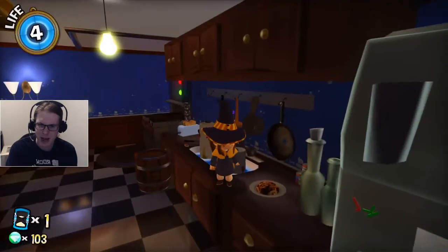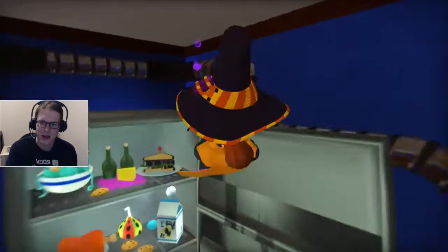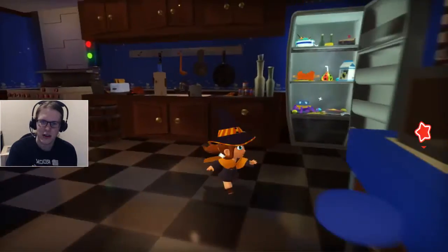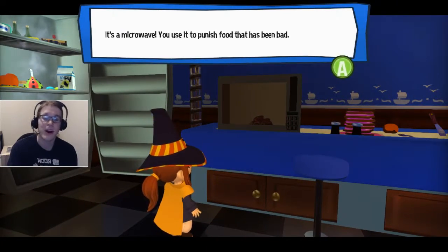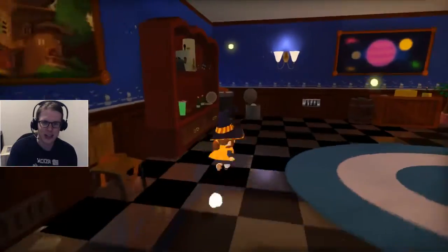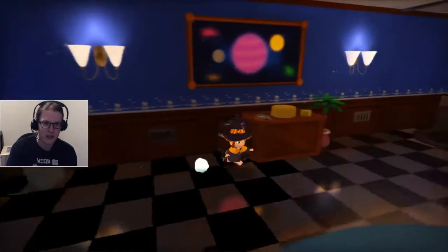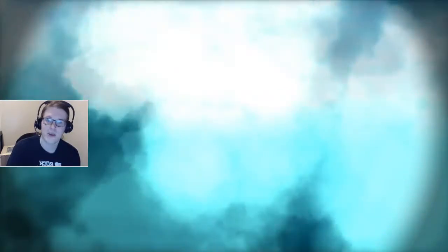How did we make this many dishes if we were the only one on this spaceship? Looks like we've got another drink, but nothing too important. Oh, it's a microwave — 'use it to punish food that has been bad.' There's little things like that in all these rooms, which I wanted to see. Unfortunately it was just that one — I thought there'd be something in the fridge, but no luck.